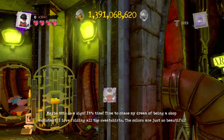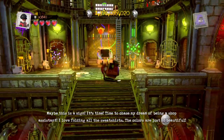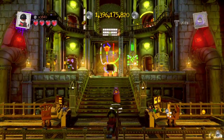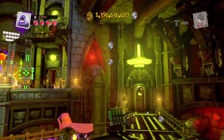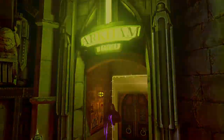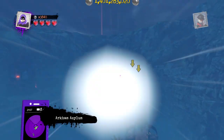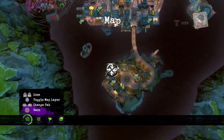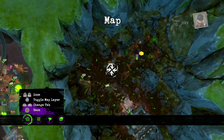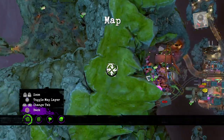That's not the way out. Time to chase my dream of being a shop assistant - I love folding sweatshirts, the colors are just so beautiful. How do I get out of this place? That's just a containment room. That's everything in this area - that is Arkham Asylum. Now let's do fast travel. Let's do a fast travel to the Hall of Doom.